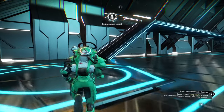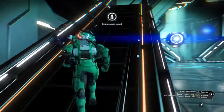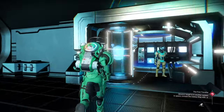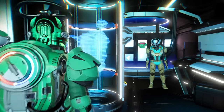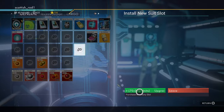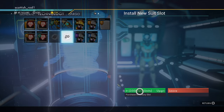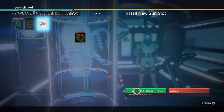Follow the direction I'm doing right now — up the stairs and to the kiosk at the end. You can purchase one upgrade from here, but as you'll notice it starts getting quite expensive: 70,000 units, 350,000 units, and half a million units.